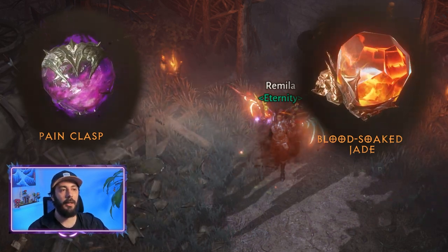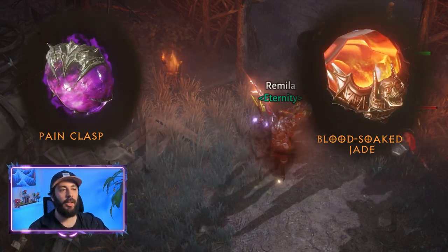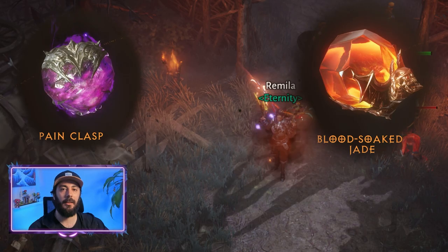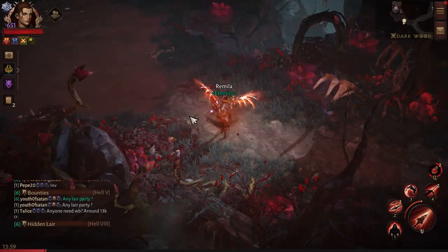Now, let's start by doing a damage test on our lovely blood draws. By the way, I am testing both gems at rank 1, but I will talk about this later in the video. First, we are going to see our base damage without using any gems. So, let's check it out.